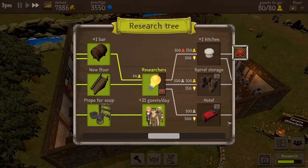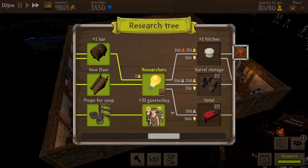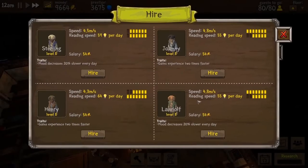As we continue taking topics off the research tree, we come across items that do not only ask for different types of guests, but research points also. After we finish this researcher's topic, I'm making this corner our research office. It will be the workplace of our researcher Johnny.